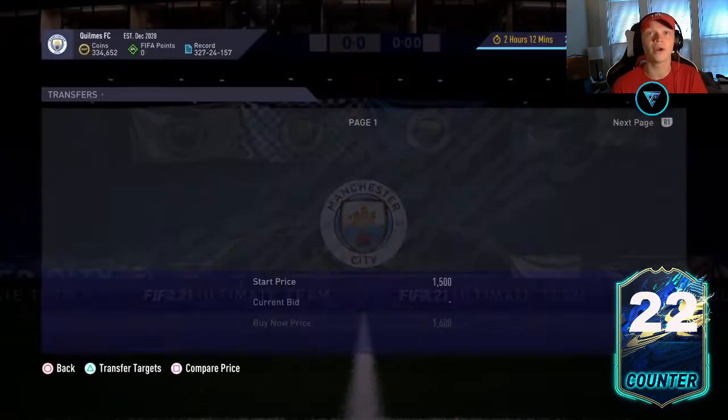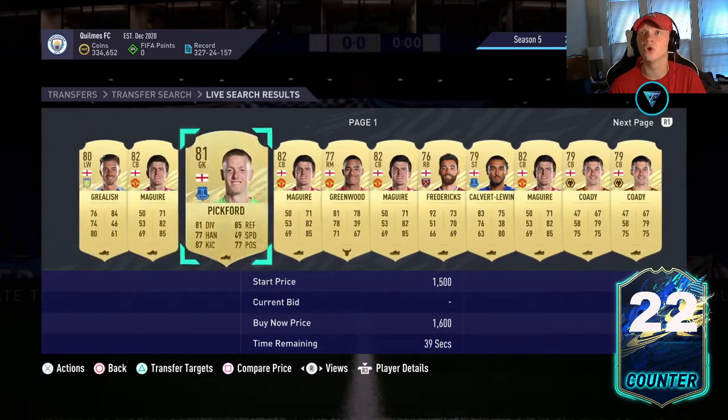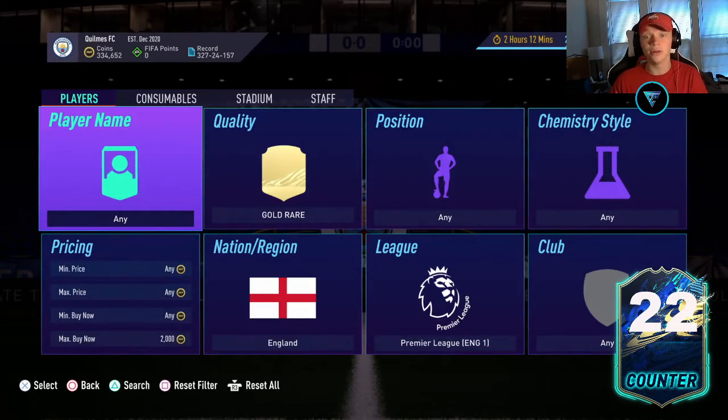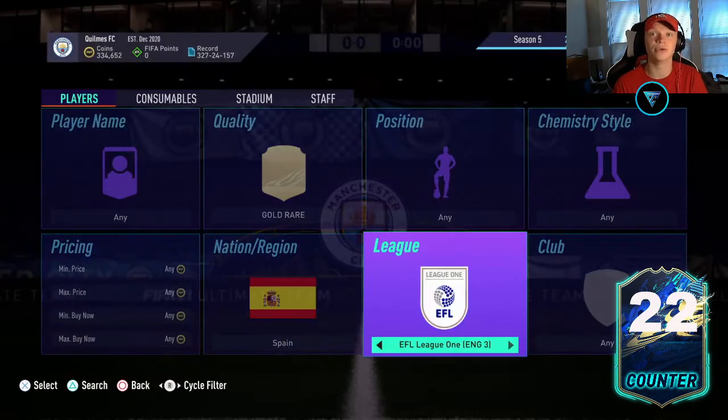So higher rated gold rare cards in the Premier League, especially English ones, kind of skyrocketed — guys like Harry Maguire, Pickford, Grealish, Connor Cody, any of those. So La Liga Team of the Season is starting, and what we're going to do is look to invest in those cards.